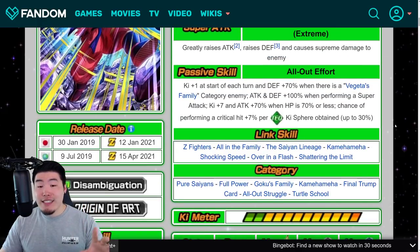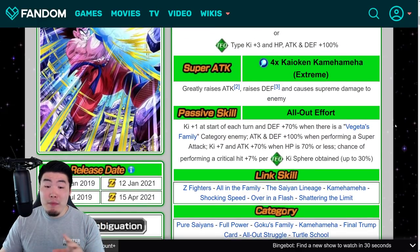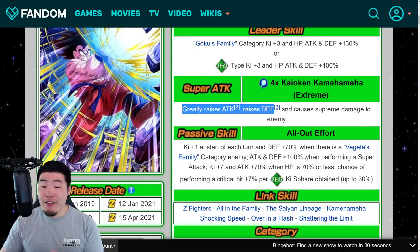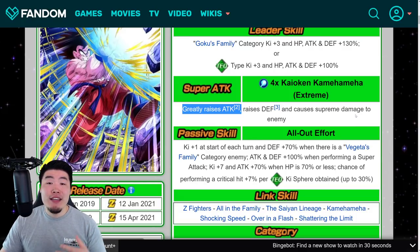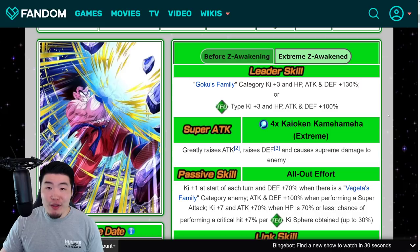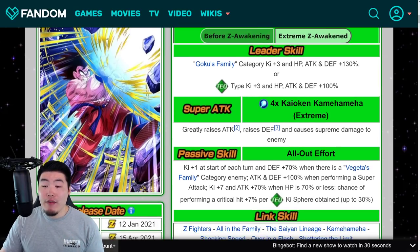So essentially the major changes are: leader skill goes up by 10% for both Goku's family and Tech Types, Super Attack goes from raises to greatly raises Attack for every Super, and for the passive, there's a 10% increase across the board, 1 extra Ki, the HP restriction gets a bit better from 60% or less to 70% or less, and then there's an extra new part — up to 30% extra chance to perform a Critical Hit. Once fully Extreme Z Awakened, his stats max out at 17,504 Attack, 11,517 Defense, and 13,556 HP.